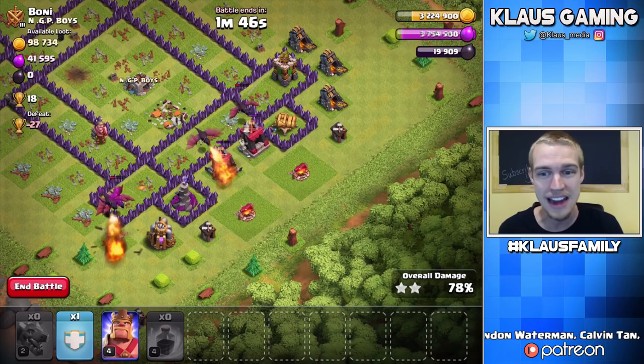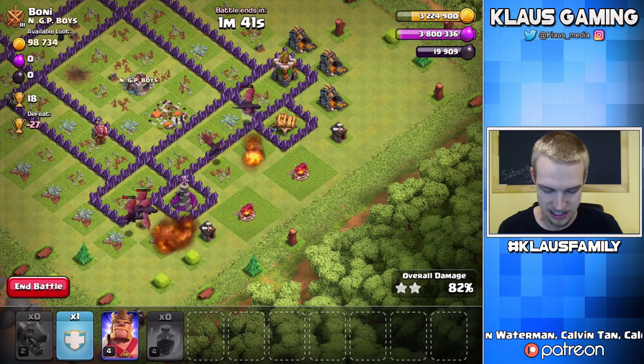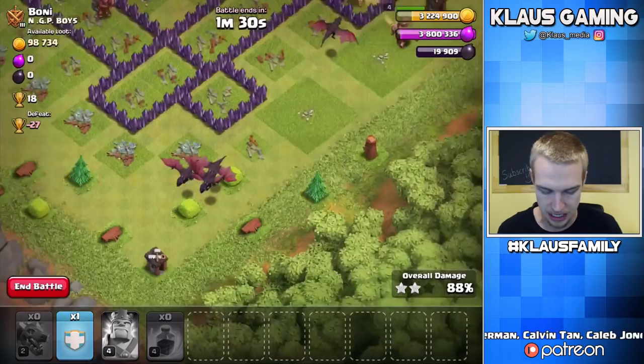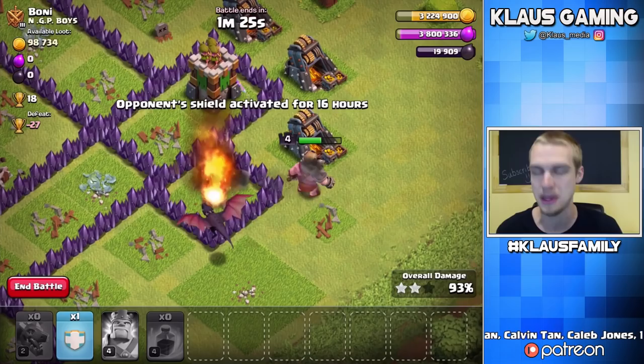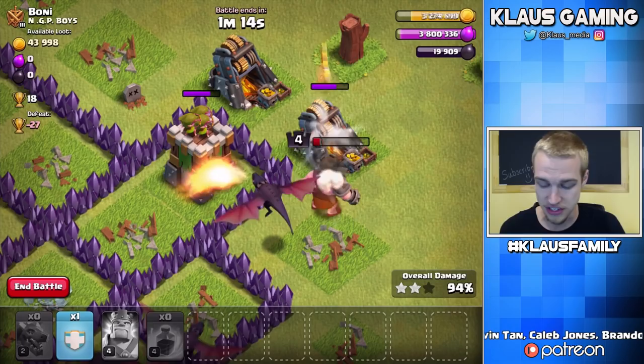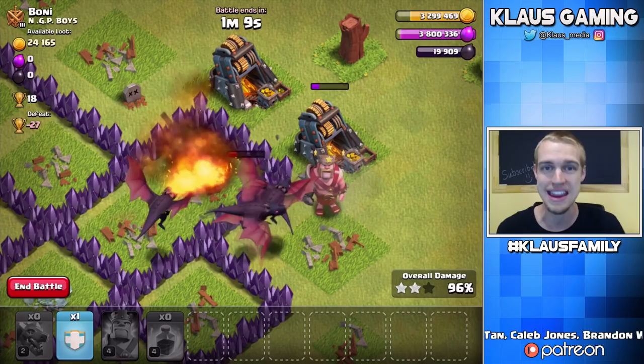I don't even think we need our King. I'm going to use my King to take out this Army Camp just to tighten up the funnel — I want all those Dragons to fall onto that Archer Tower as quickly as possible. There are some Corner Buildings, and the King might die because he's being targeted by the Double Cannon and the Archer Tower, but that's fine — he doesn't even have a special ability. All he really does is tank, which is what he's doing now, tanking for the Dragon. I think we're about to triple a Town Hall 8 — that is a great way to start the video.